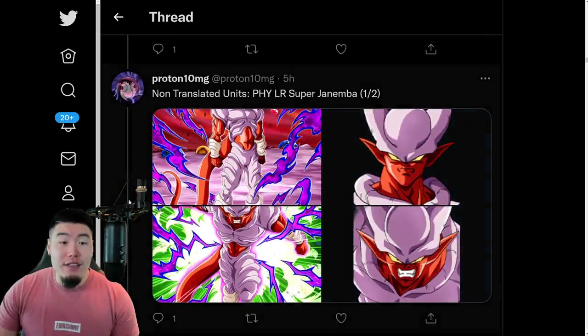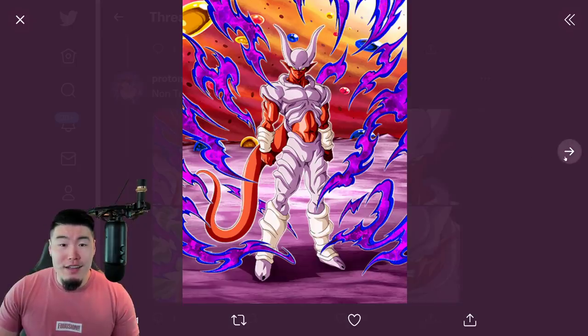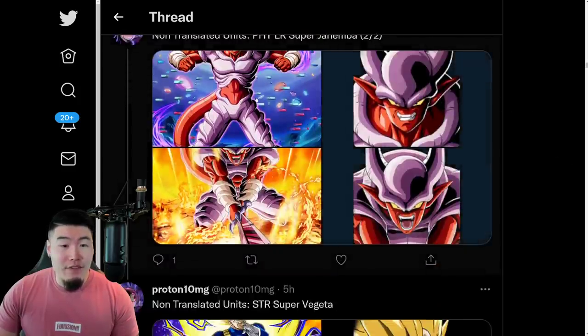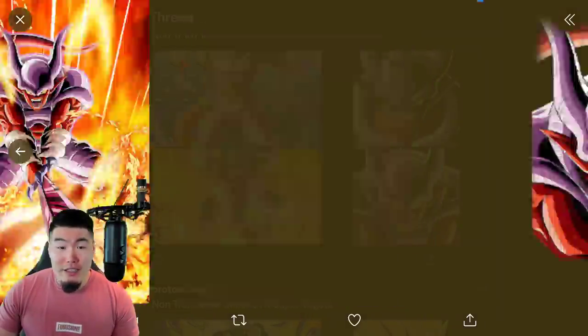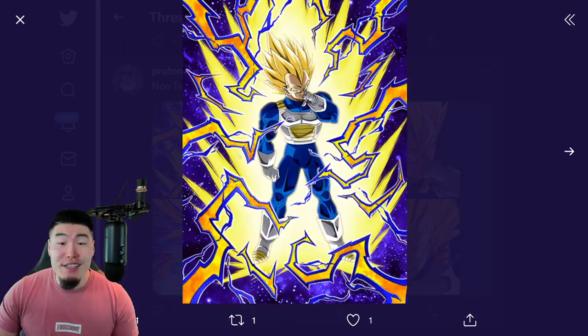We also have non-translated units. The first one is the PHY LR Super Janemba, who is going to be coming next for Global — he's going to be the legendary summon banner after the Tech Gogeta banner. So there's the SSR form, there's the TUR form, and finally we have the LR as well as the rage mode. And then there are non-translated assets for the STR Super Vegeta, which I know a lot of people are very, very excited for.